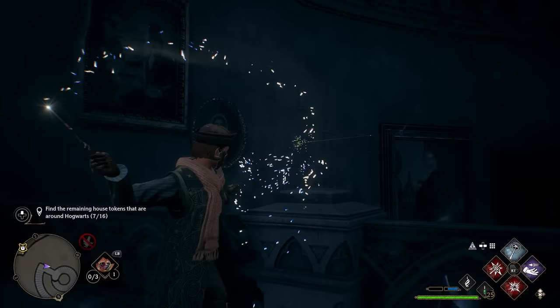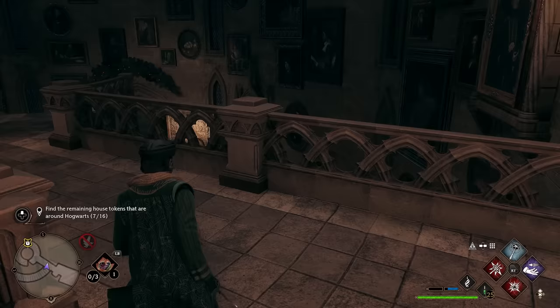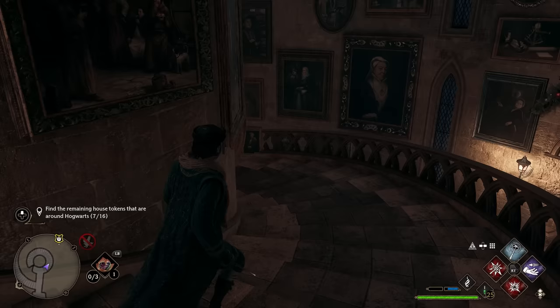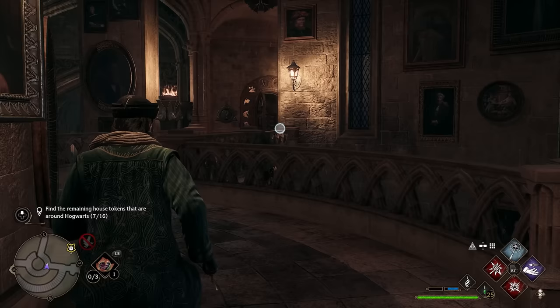Go down a couple flights of stairs — this one can be difficult to keep up with. When you get down here, take a left and continue down. You'll see this door, the animal door. The cabinet is going to be right there against that wall. Continue down the stairs, and once you get down there you'll see the door — the cabinet is just on the left side, just around the corner.